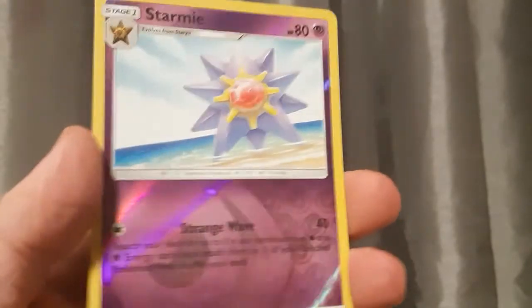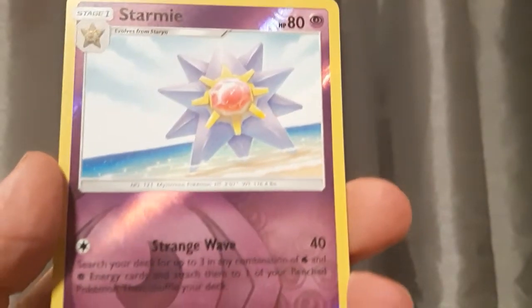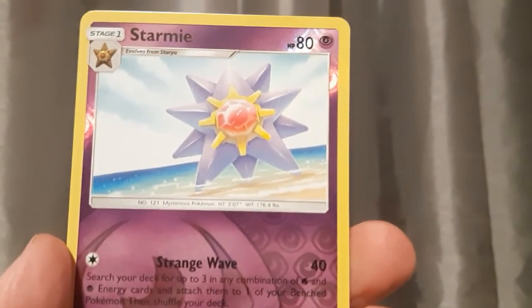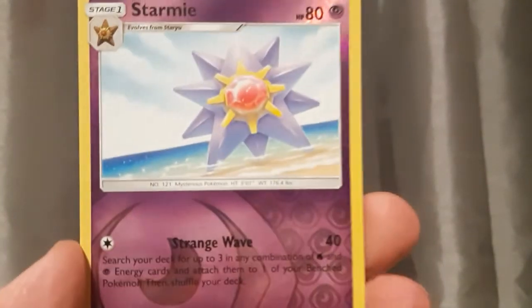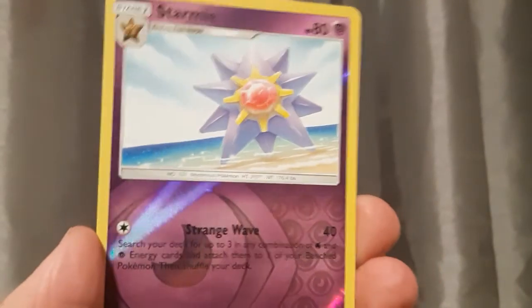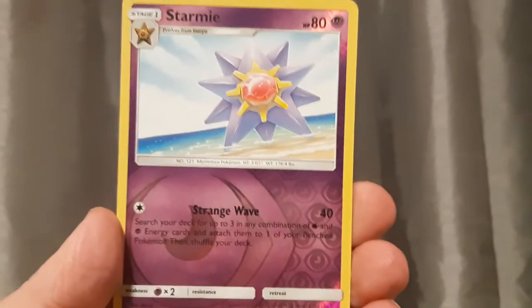And the last card — it's not a GX Tag Team card, but it's pretty cool. It's a holographic Star Mii. That's the best card I got so far. I always can get a GX card next time. Star Mii's one of my favorite Gen 1 Pokemon — half water, half second type. I like the graphics too; they look like a comic book or a cartoon. I'm really excited for this card. I'm happy I got Star Mii.